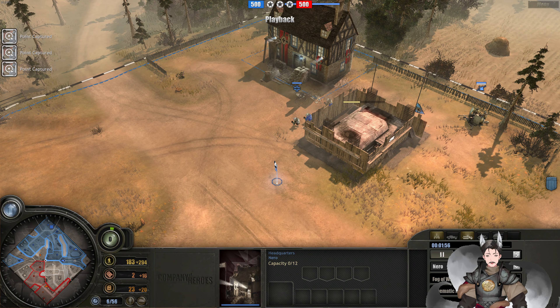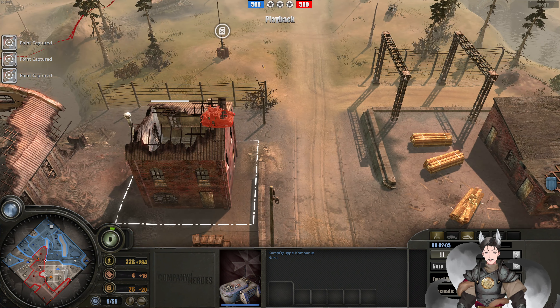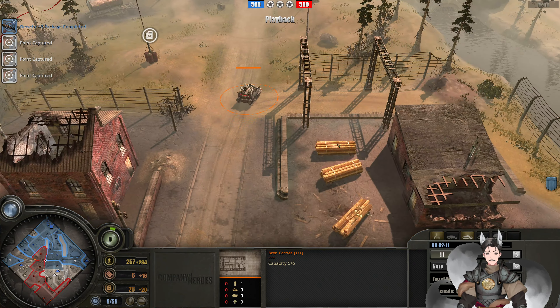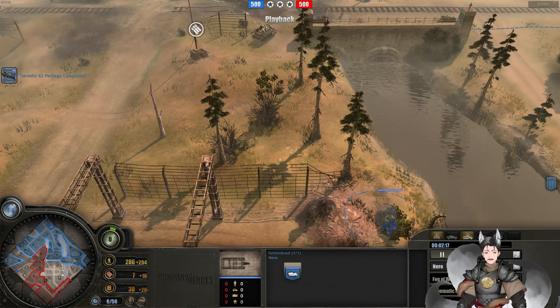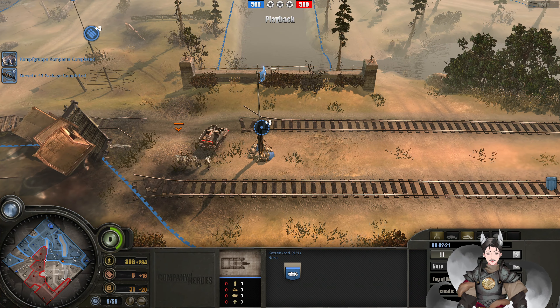He only has the one Kettengard in the field, so by the time he gets his build, he probably can go straight for Panzer Elite Command. He's probably not going to go straight for the Panzer Support Command. He does camouflage there — he's trying to avoid. He does see this revert back but doesn't see the Kettengard, which is an indication that he's going for camouflage. I don't know if he was in vision range of seeing the Panzer Kettengard.